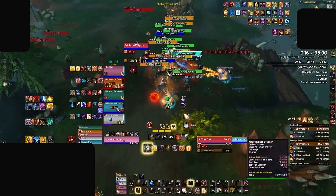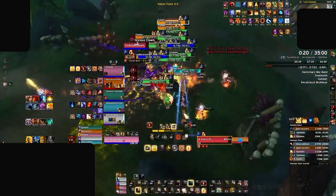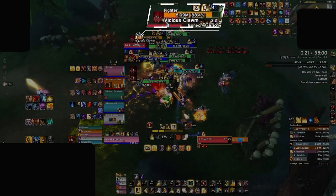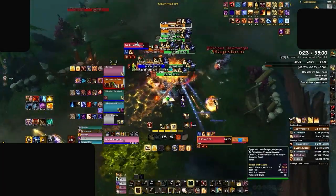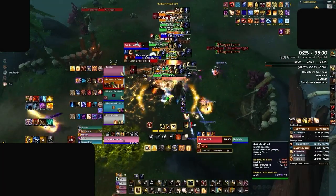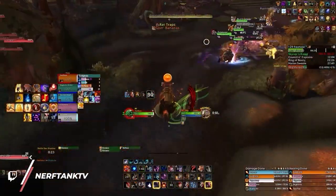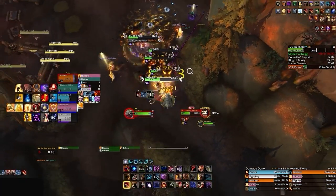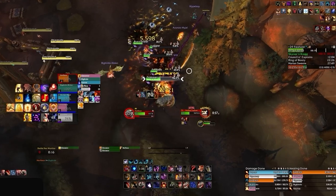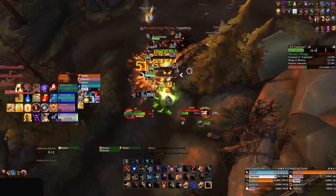AoE stops are quite effective for dense trash pulls where multiple mobs have uninterruptible mechanics. Take for instance the fighter mobs on the beach part of Brackenhide Hollow — there's often 2-3 fighters per pull, and they'll periodically fixate on players which can't really be dealt with using single target stops alone. Having a mix of both single target and AoE CC is ideal for consistent coverage against every trash pack, not just to stop multiple casts, but even to provide the tank with some breathing room if needed.